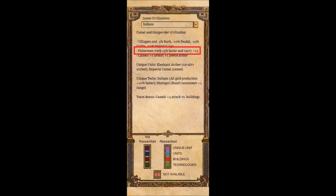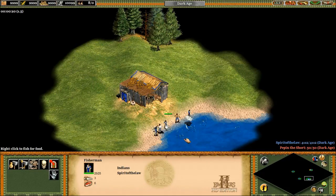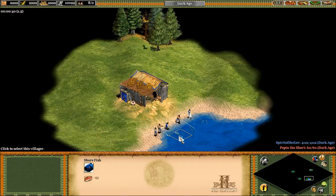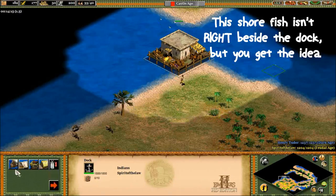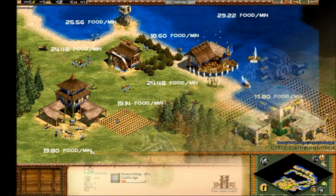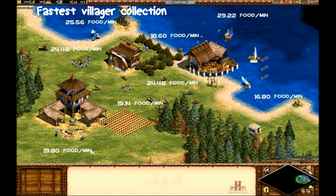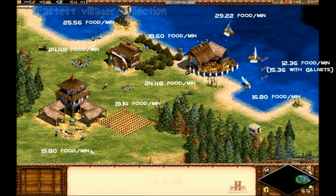Next is that fishermen work 15% faster and carry 15 more before they drop off fish. This is sort of an out-there bonus, since it's pretty rare to see people actually using villagers to catch shorefish. The only time you'll probably make use of this is on a Nomad map, or if a villager built a dock right beside shorefish and you wanted to get a bit of food before they walk back to your town. One thing to note is that villagers already gather faster from shorefish than any other food source, meaning that a 15% bonus is going to be insane if you can actually make use of it.